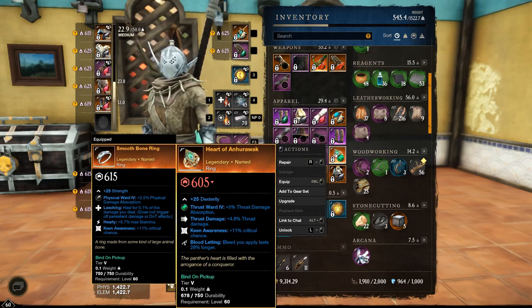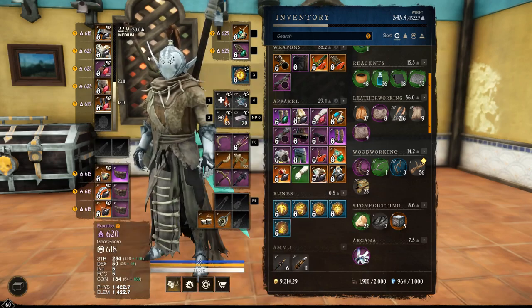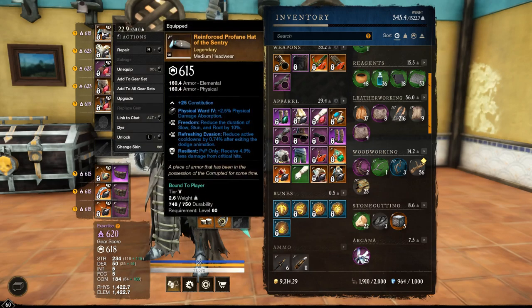Hardy is pretty much needed for every class. If you're running one of the Dex builds and you think you don't need Hardy, I think you're wrong — but you do you. So I'm just going to show you a quick guide on how to farm for this. Let's run through my current setup — I'm in medium right now.